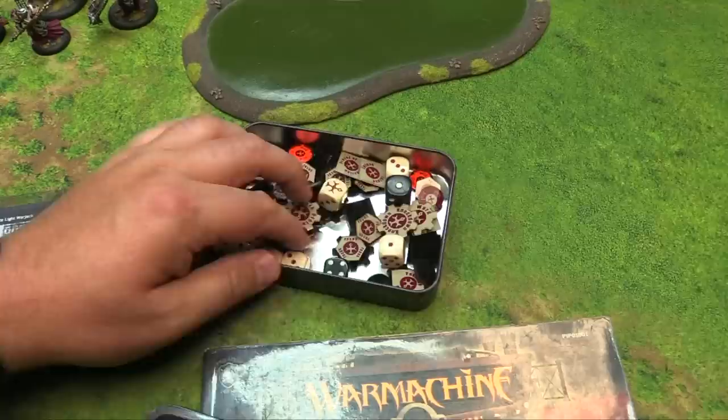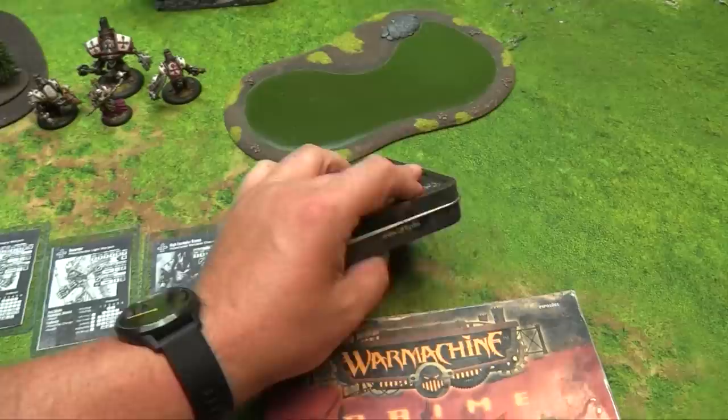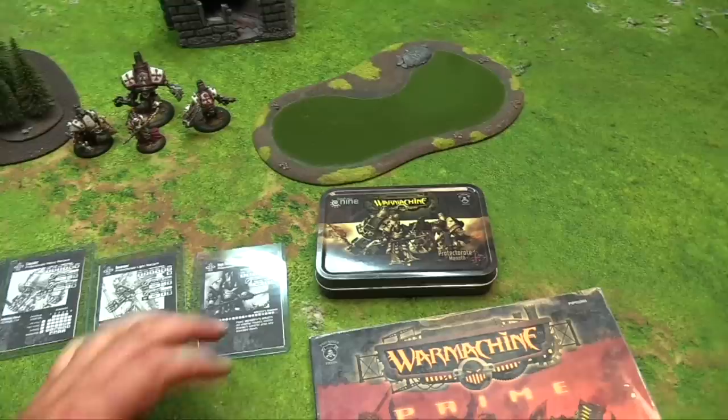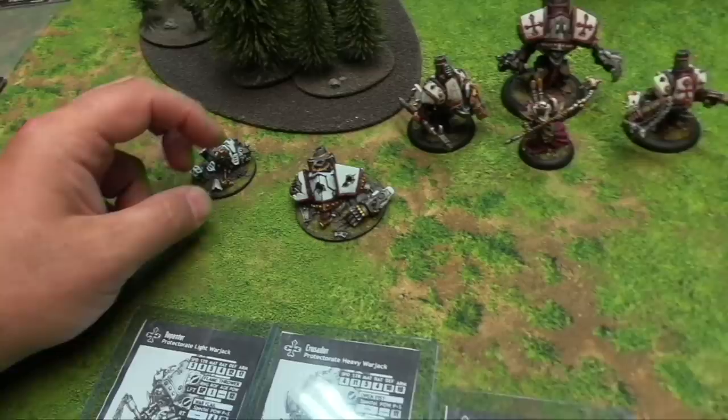I've got some other accessories from the same era: a Gale Force 9 token set specifically for Kreoss from the first edition—very cool. It came with tokens for all the spells in the battle box and you could expand it for Severius and the High Reclaimer. I also have a measuring token set I never even opened—for quick measurements and clear blasts—plus wreck markers we'll use today for destroyed warjacks, which leave a patch of difficult terrain.